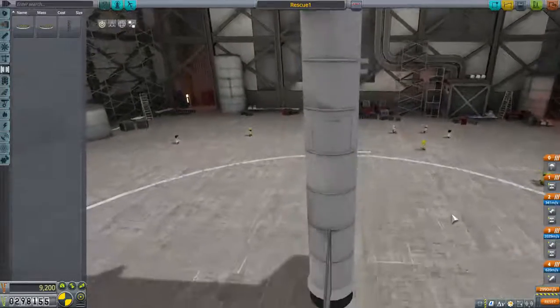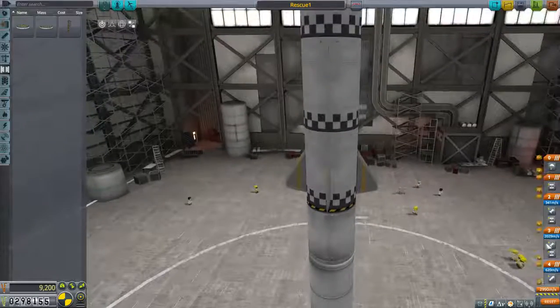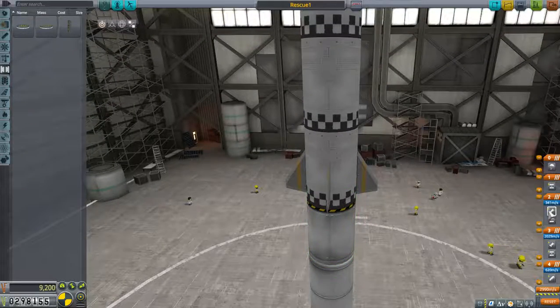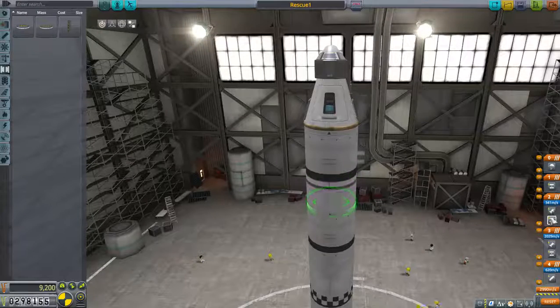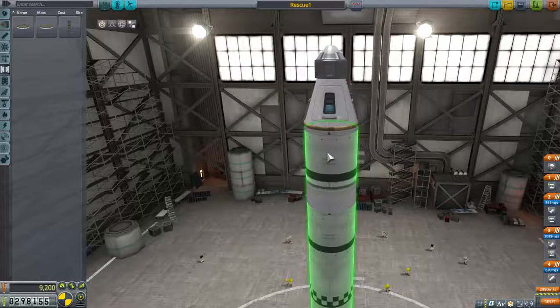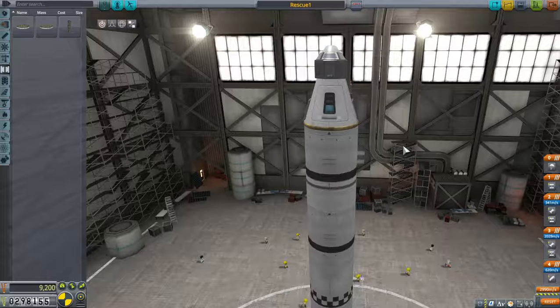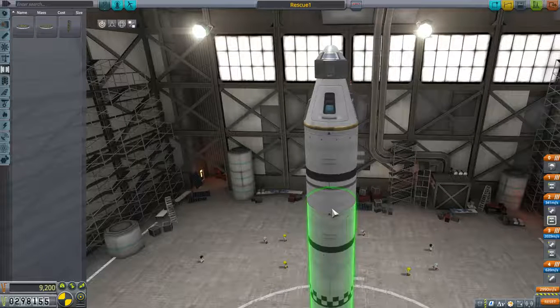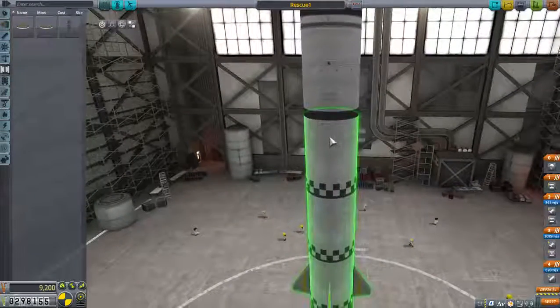We have one parachute — this is the only thing that will come back to Kerbin. We did put a heat shield on there. This rocket costs $9,200. Let's just check our staging: we have our booster, we have separation of these two. This is going to have to get us really close to the guy. Not sure — maybe we could change the engine on here.